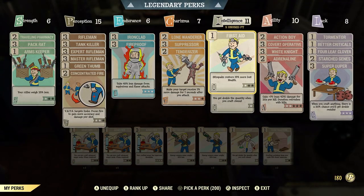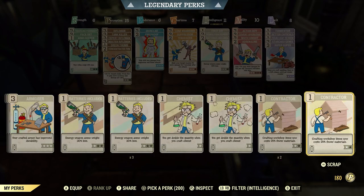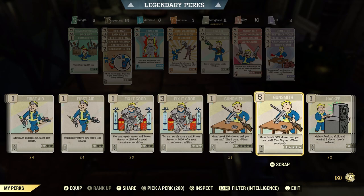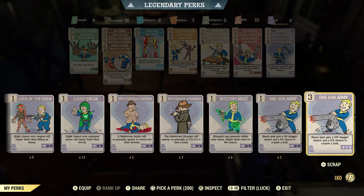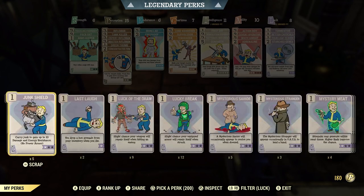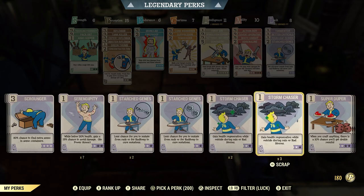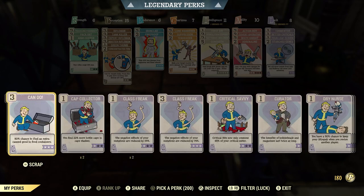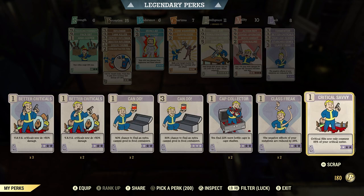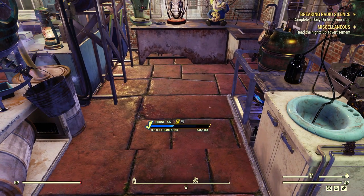Take Chemist off and put Gunsmith back on. Under Luck, take Super Duper off and put Class Freak back on. Done, just like that. We get some more tickets because we ranked up again.